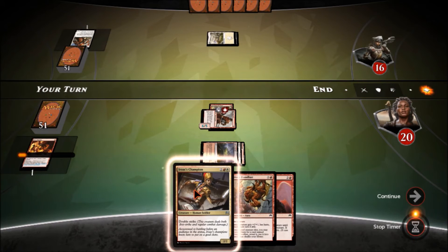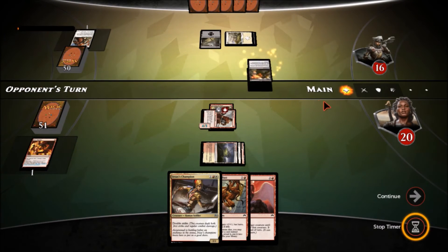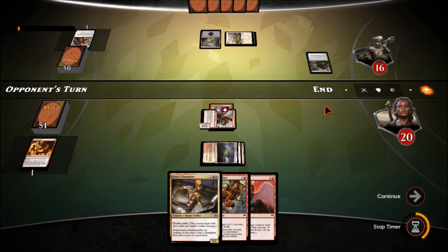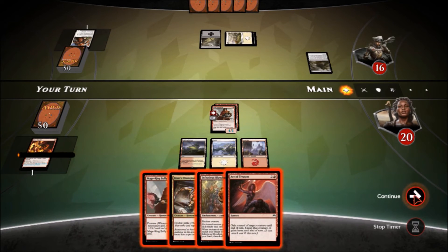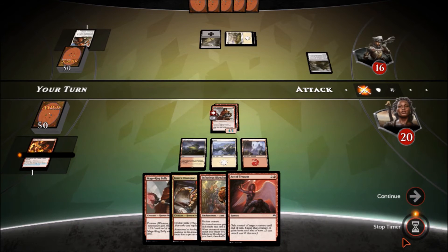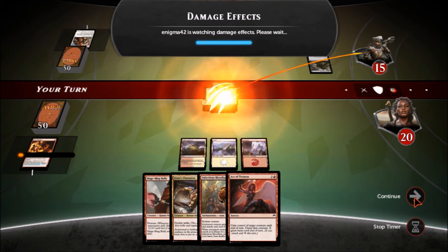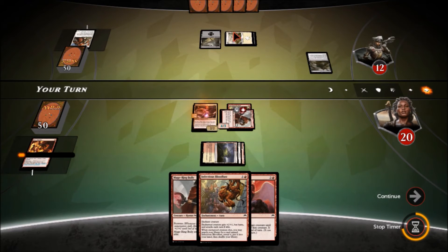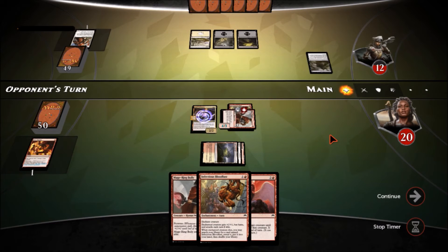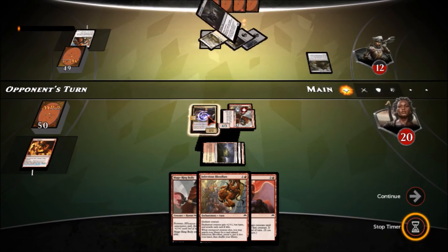Next turn possibly Iroas's Champion. He plays Shadows of the Past. If he's playing control he could be in trouble. We need to draw lands. We'll attack, hit for four, put him down to twelve, and then we'll play Iroas's Champion — that's probably going to draw out whatever kill spell he's got. It's probably why he played that first, planning on killing something.